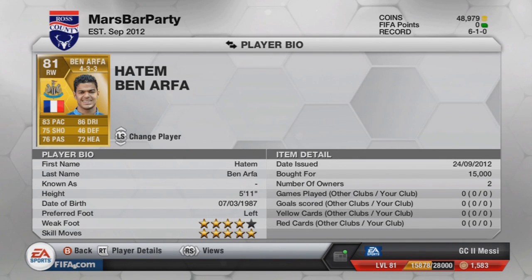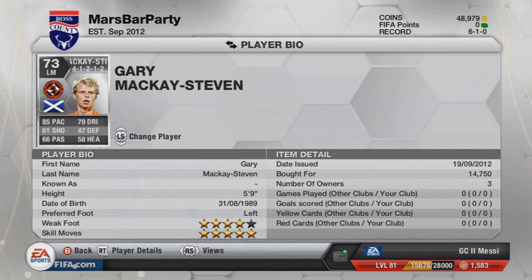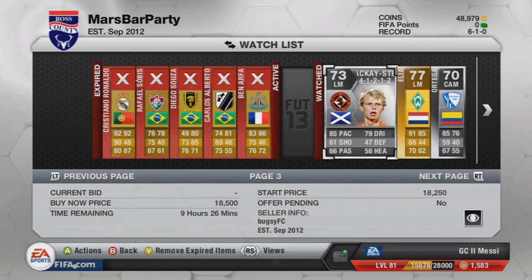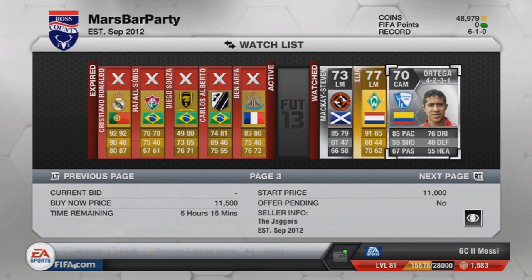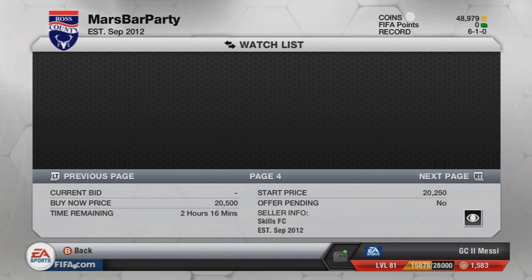Then we've got Ben Arfa — he is about 12k at the moment. 5-star skills, 4-star weak foot. A right-winger again with a left foot on him — I like players like that. Then we've got this Scottish guy from Dundee — he is called Mackay-Steven. Never heard of him in real life, but he's got 5-star skills on this one. 4-star weak foot, 5 foot 9. 85 pace, 79 dribbling — looks like a very promising player indeed, another one I might want to try. Then we've got Elia, another 5-star skiller from FIFA 12, not really changed too much. Then we've got Ortega — he's only about 11k. He's got 85 pace, 76 dribbling, and 5-star skills. He looks pretty decent and he's going for quite cheap for a 5-star skiller silver.